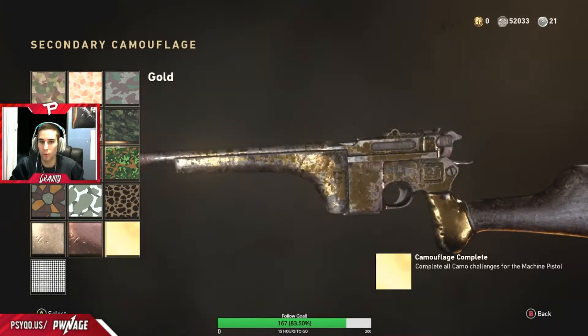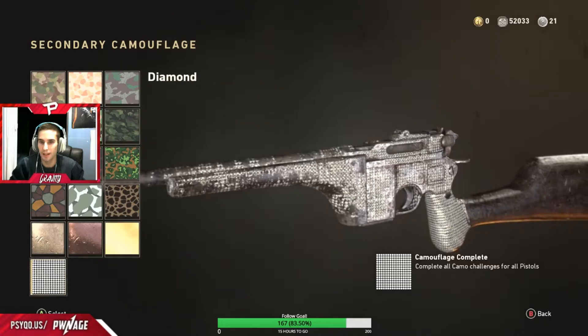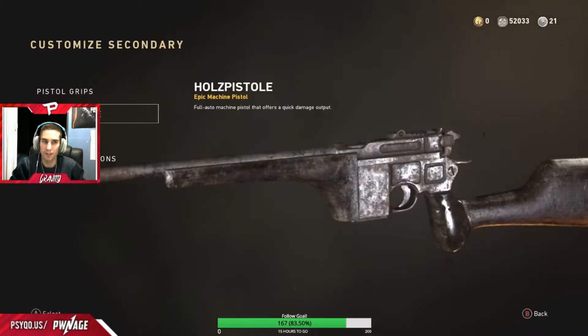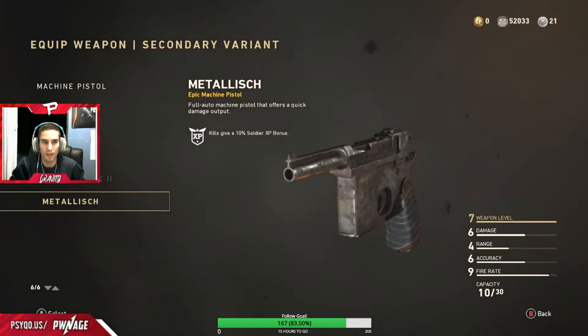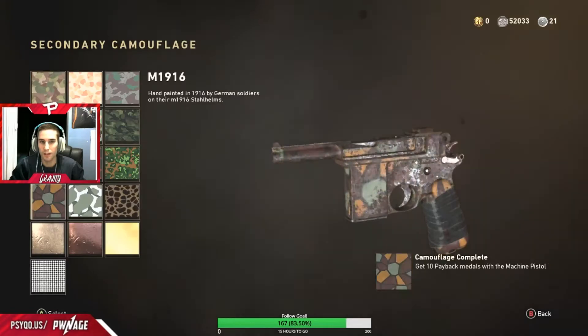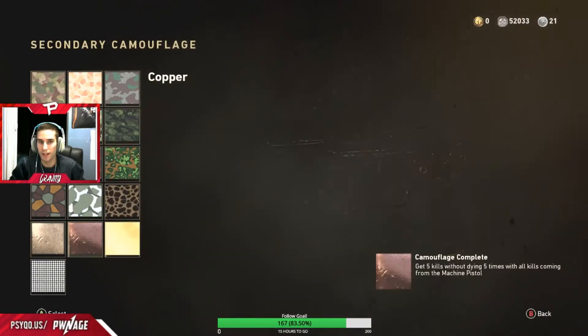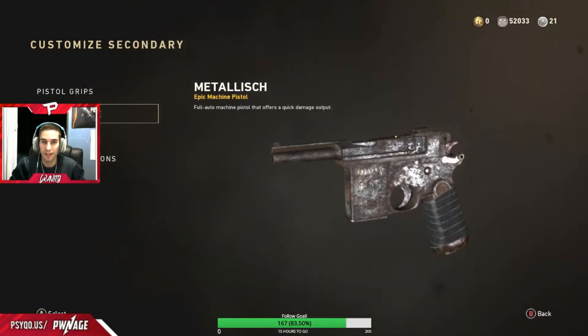Nothing new really. This one's bronze, copper, gold and diamond. Once again, looks really bad — probably wouldn't recommend using it. And one last one. Then we have bronze, copper, gold and diamond. Looks pretty bad. So basically, like every other weapon, the base model and the heroic weapons look the best. Sometimes some of the epic looks okay, but majority of the time it's just those two.